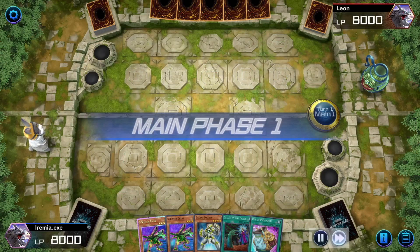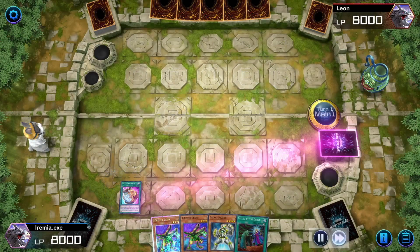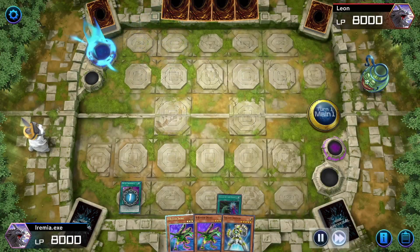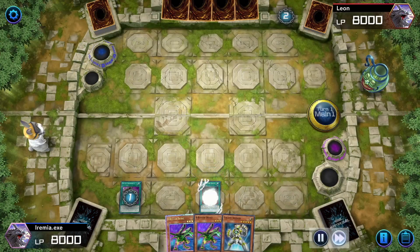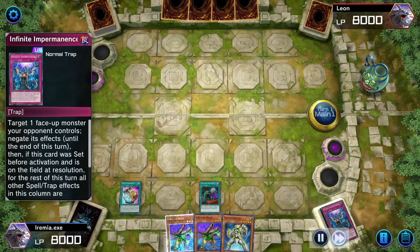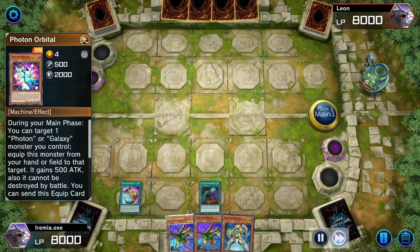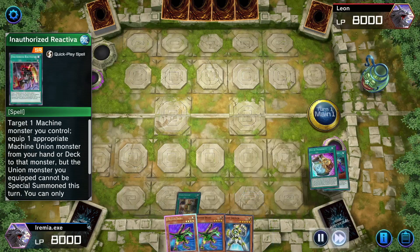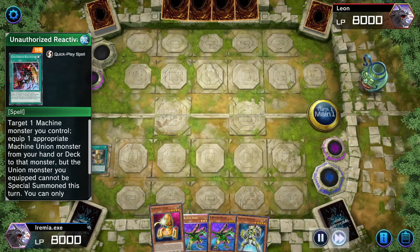ABC on the play once again. We use Prosperity, going to banish a bunch. They go Ash, but we have Called to the Grave — all we're doing is searching for our Union Hanger field spell. We flip six and finally find one, so we go ahead and grab the Union Hanger, and then grab an A Assault Corps.